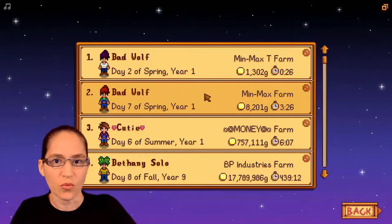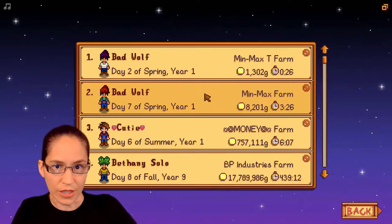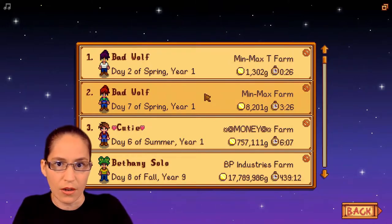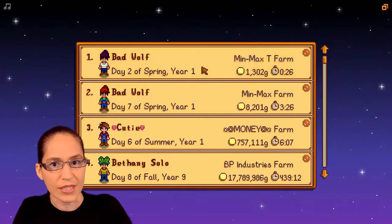Hi, I'm Bad Wolf and what I'll be showing you today is how to min-max day two in Stardew. If you haven't already watched the min-max day one tutorial, I'd recommend going back and watching that first. I'm following the min-max guide by Black Sight Six and Zamil. I'll leave a link to that guide in the description. The main goals for today are purchasing the fiberglass fishing rod and getting to fishing level four. So let's get started.